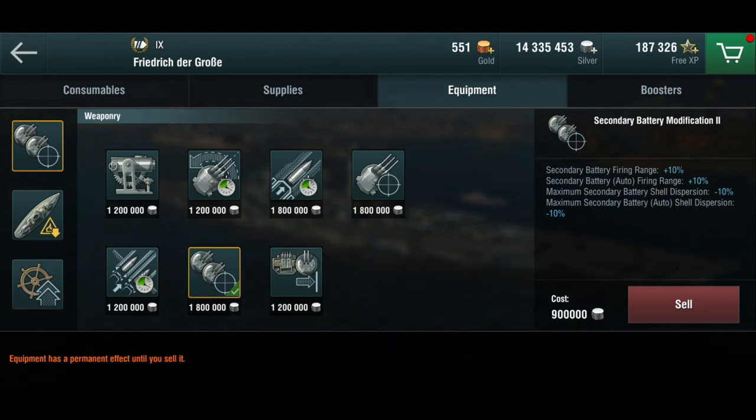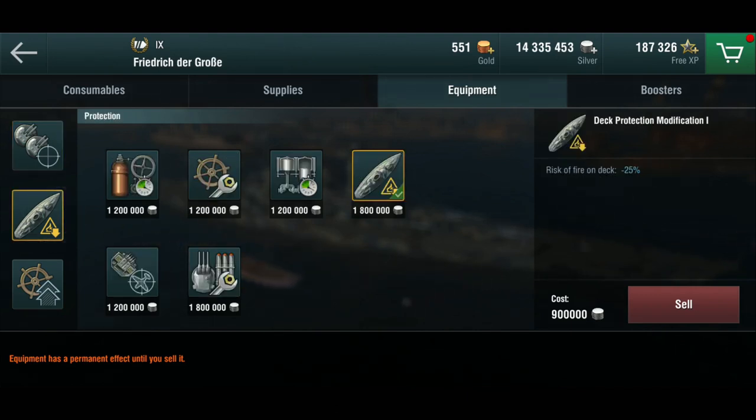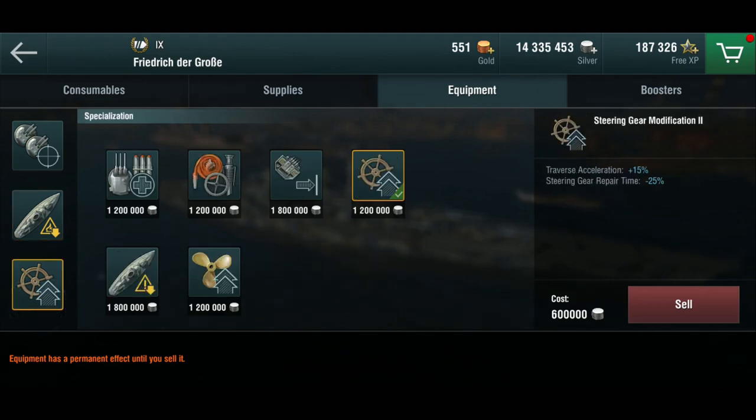You really have a hard time dodging torpedoes in this thing. Your best bet is to maintain your speed, keep the distance up, and at the same time use the secondaries to dissuade destroyers from coming anywhere near you. The deck protection mod is what I'm using instead of the general damage control system, because I've found that my German battleships tend to catch fire quite a lot and easier than other battleships — she behaves very much like the Bismarck in that regard. The last slot, which traditionally goes into torpedo protection for me, I actually had to put into the steering gear mod because her rudder shift was so terrible I needed it just to get her down to the same levels as on the Bismarck.